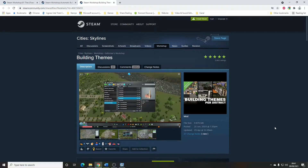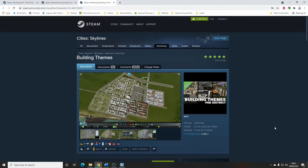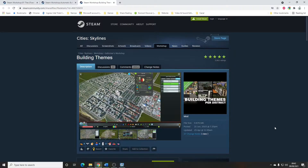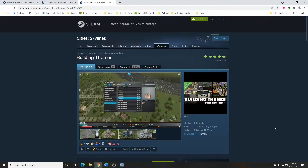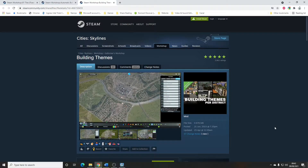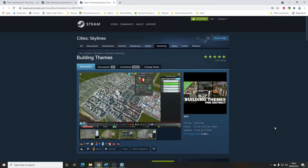But if you really want a lot of different types of things going on — if you want different districts to have their own kind of unique look and feel — Building Themes allows you to do that. For instance, maybe I have a bunch of assets that are kind of like a country village: little cottages, village halls, maybe a pub. I can group those using Building Themes, create my own theme called 'village', then assign that to a zone. The game will then spawn those assets when you zone for residential or commercial. In a nutshell, it allows more fine control over the types of buildings spawned.